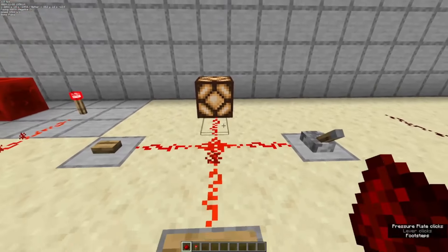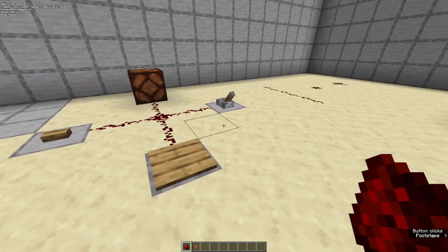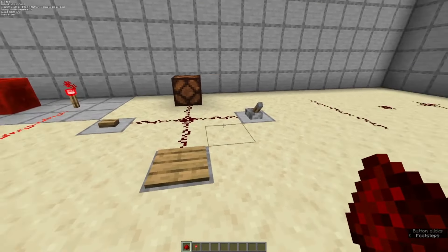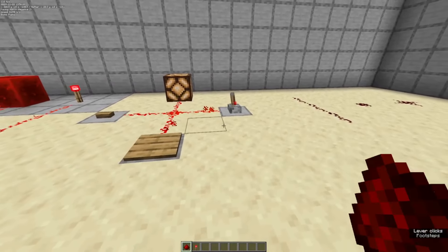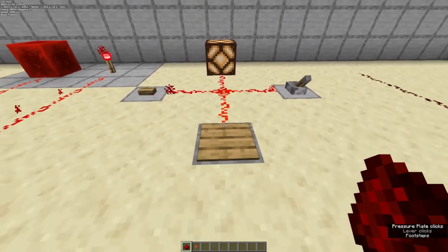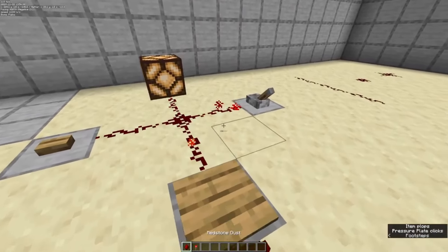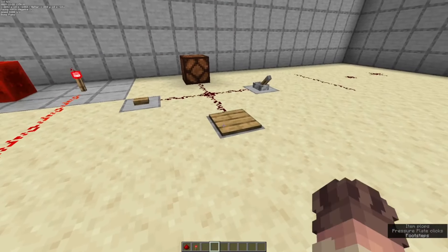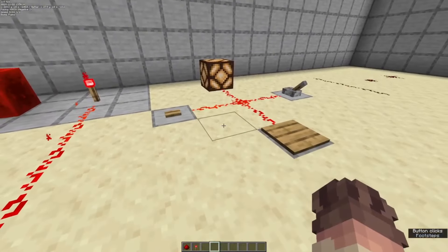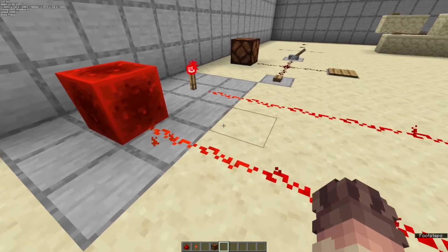Redstone is powered in a couple of different ways. We have levers which make it powered, pressure plates which give power, and buttons which give power. These are all conditional power sources. The lever can be flicked on and left on. However, the pressure plate will turn off if you step off it — items thrown on it will despawn in five minutes and the power will go out. Buttons just turn off after a little bit.